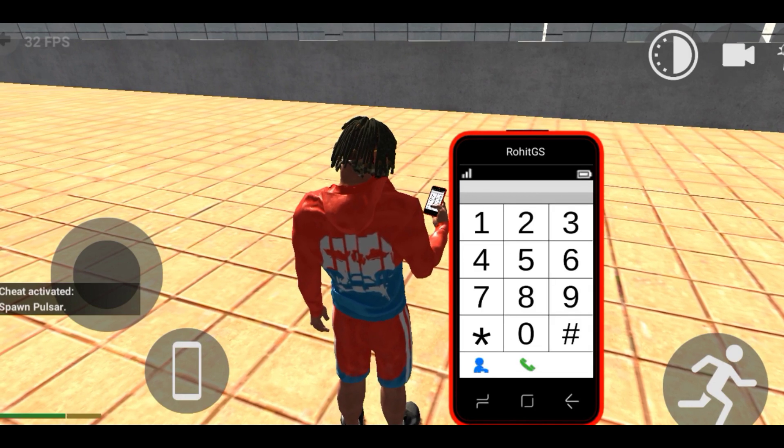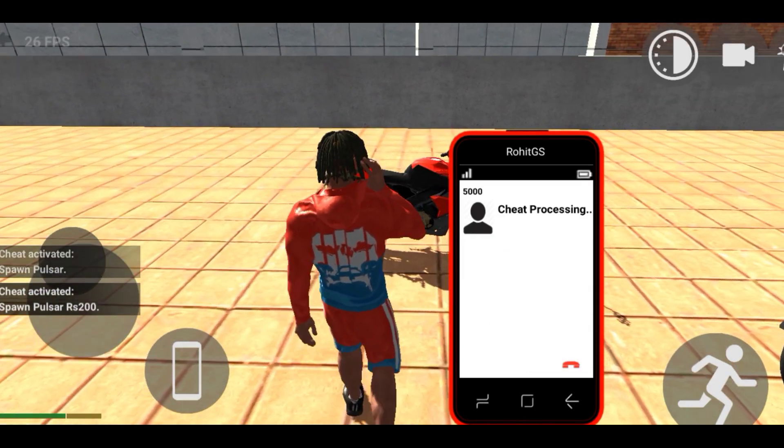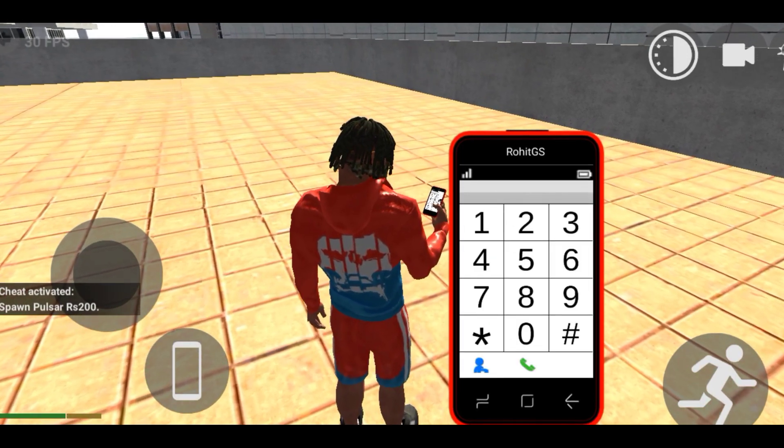The next cheat code is Pulsar RS200. This is also very few people know. So we need to dial 5000, and we need to select it in the red color.